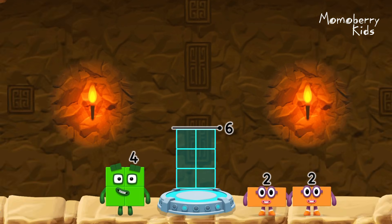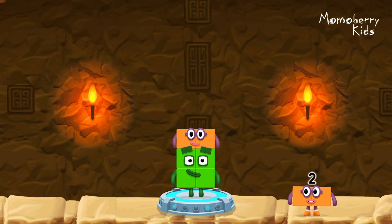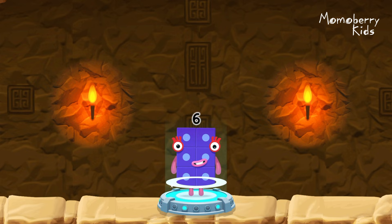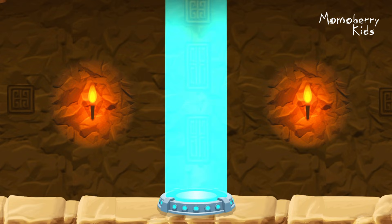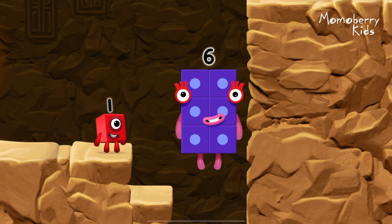Add number blocks to make six. Six. Four. Two. You got it! Four plus two equals six. Six. Six.